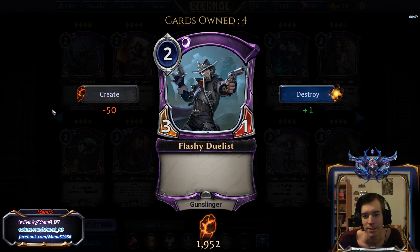First we have Fleshy Duelist, which is quite the opposite of Fleshy. Clearly not a constructed card, but a 2-cost 3-1 is always a decent 2-drop in limited, especially in a more proactive deck. But even in a non-aggressive deck, the 3 attack makes it a much better blocker for trading on defense, and Gunslinger is a relevant unit type.